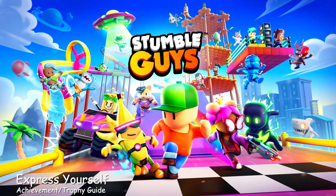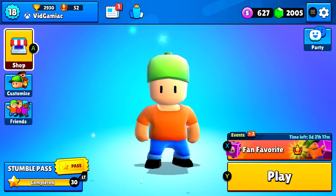Hey everybody, here from GimmeEgg.com. Here we are today in Stumble Guys, going for the Express Yourself achievement. This is to change out your stumbler's color for the first time.